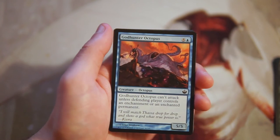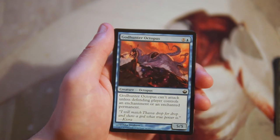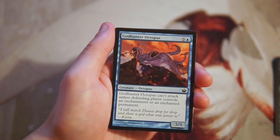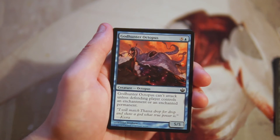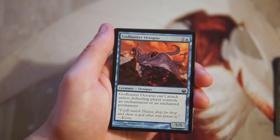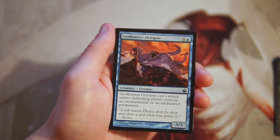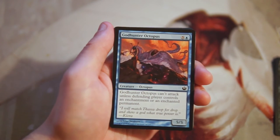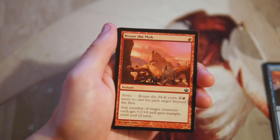God-Hunter Octopus is a 5/5 for five and a blue — it can't attack unless the defending player controls an enchantment or enchanted permanent. I don't like cards that are reliant on what your opponent is doing, because it's easy for them to just not play enchantments. If their archetype doesn't have many enchantments, this card can't do anything. That said, it's a decent sideboard card in this set specifically since enchantments are very prevalent.